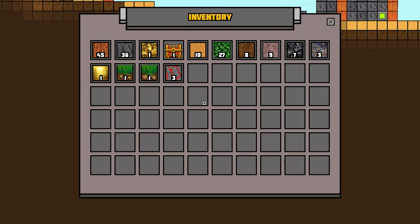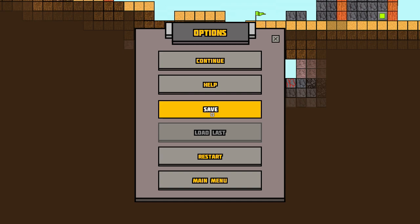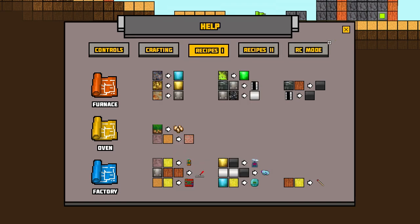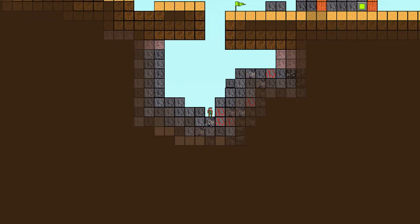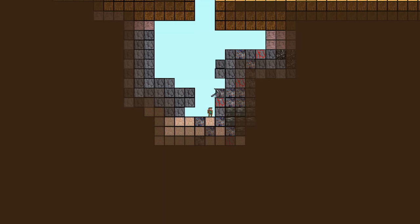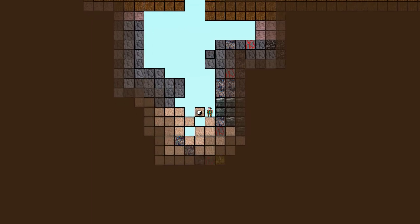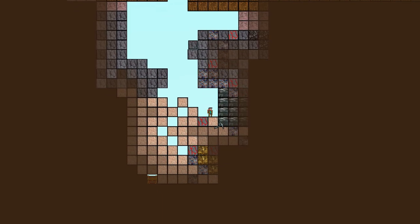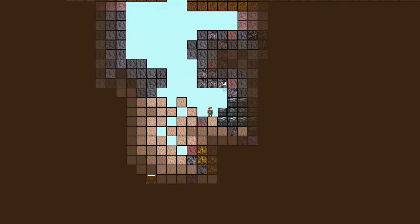Titanium ore and explosive rock. With titanium ore — let's save real quick, because that's another thing: you want to save often. When these waves come, if they kill you, you lose all your progress. Now we're going to go to help and look at where titanium ore is used — it makes titanium. We're going to make a bunch of titanium. You can drag to clear large areas or right-click single items for speed. This block here you cannot destroy — I've tried.